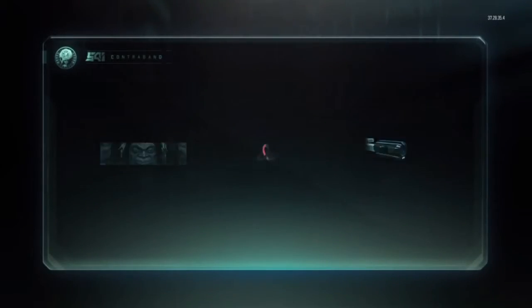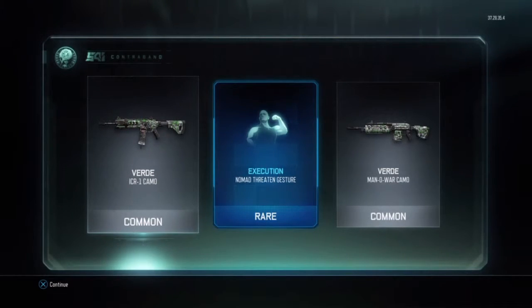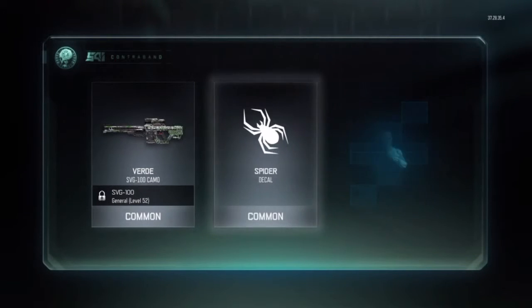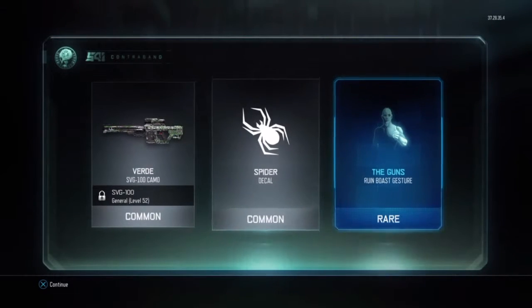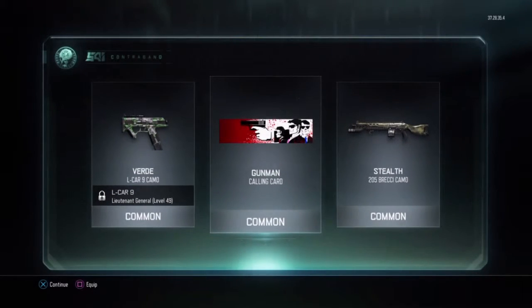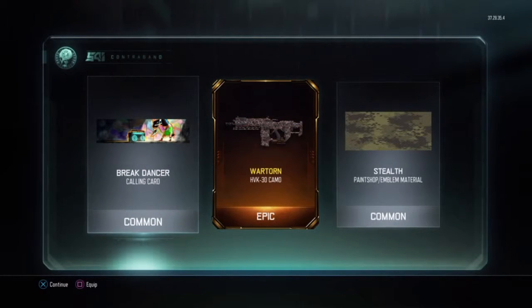We have 110 more crypto keys. Inferno on the Locust. We get Third on the ICR, the Man of War, and then Execution on the Nomad. We're going to open another seven commons and then a rare at the end. The SVG, Bird SVG, Spider decal, and the Guns Ruin emblem — a lot of gesture items, a lot of Bird camos. Third on the Lcar, Stealth on the Brecci, and Gunman calling card.